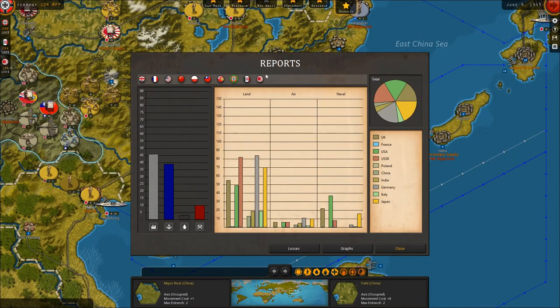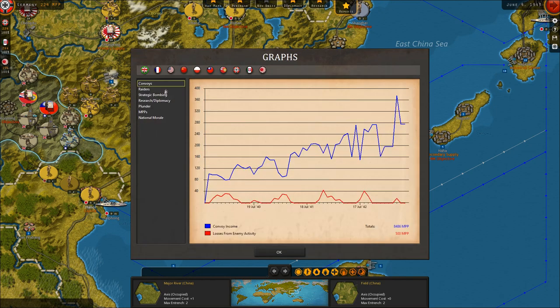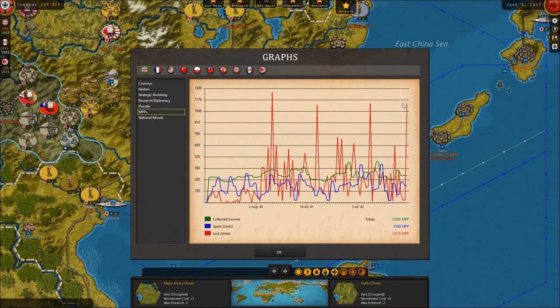Looking at the reports — the British have 22 naval strength left, while the Americans have 37, showing the Americans are much more powerful. This was one of the worst days for the British since the war began, possibly since 1940. Very bad day for the British Navy.